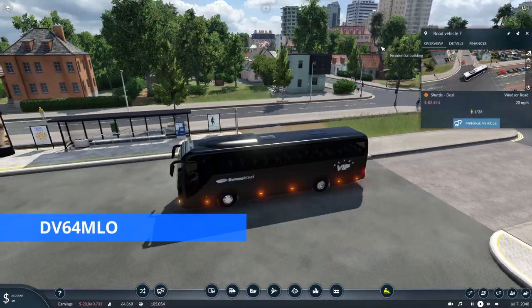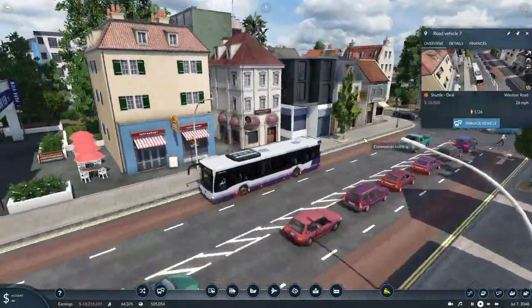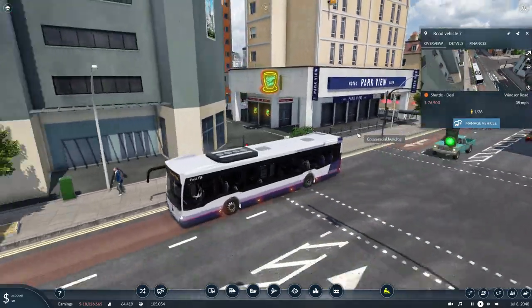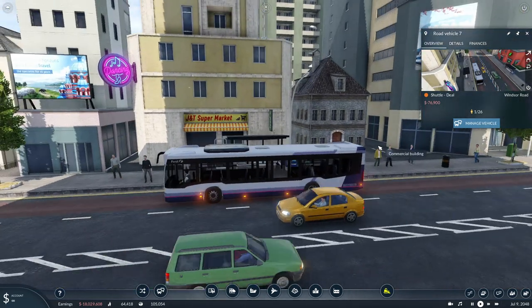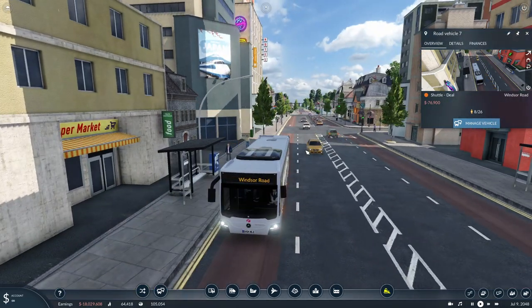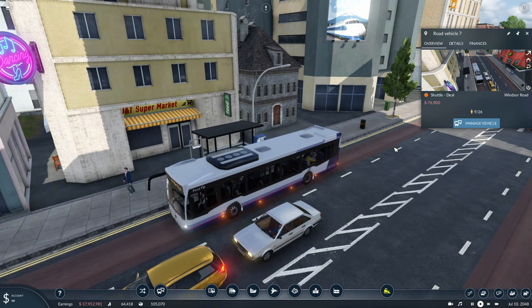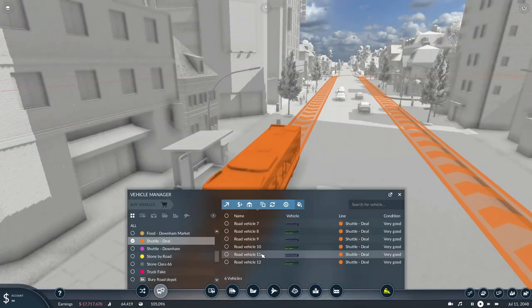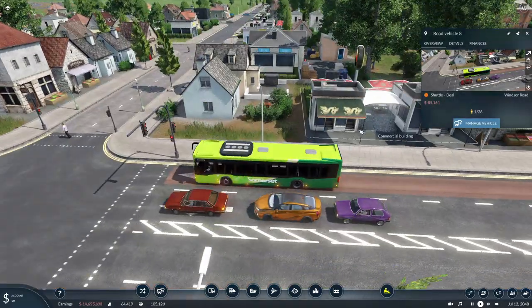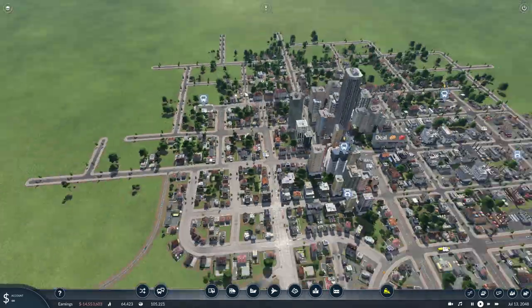DV64 MLO has come up with another skin pack — this is for the Sotaro C2, so you'll need to subscribe to the Mercedes-Benz Sotaro C2 base model. DV64 MLO is doing a load of reskins for these. The bus itself is a nice base for reskins and he is particularly good at doing them. This is the first pack, so there are quite a few within it, including the Midlands and Diamond North West we featured last week, plus a First Somerset livery among others.